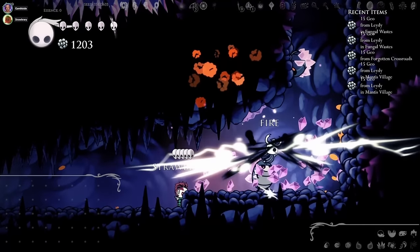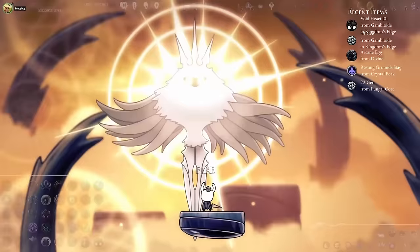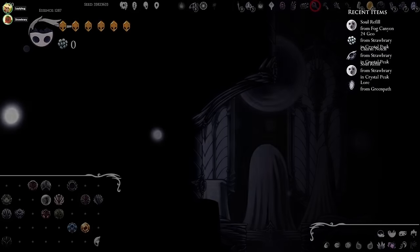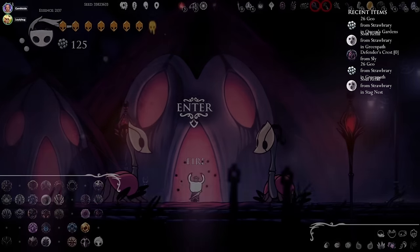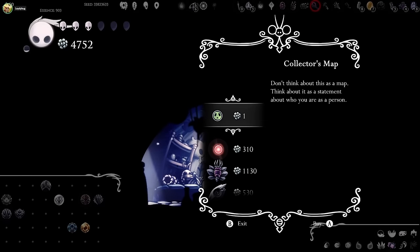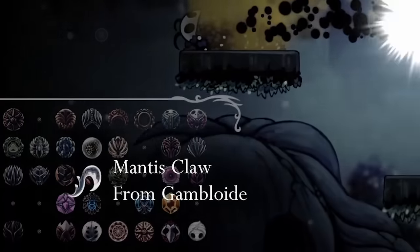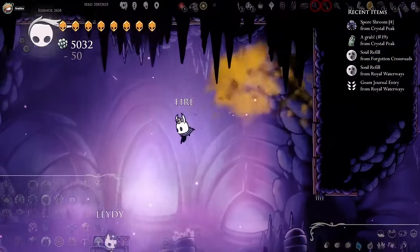Today I'm playing a Hollow Knight item sync room randomizer for true ending with my streamer friends. Room randomizer means that all rooms in the game are shuffled, turning the entire map into a maze. Item sync randomizer means that the items and ability pickups will be randomized, but when one player picks something up, all players receive it.